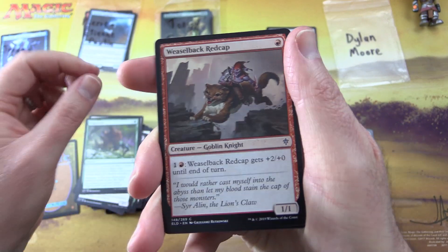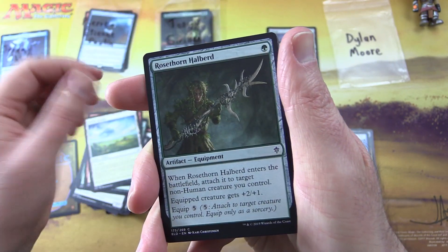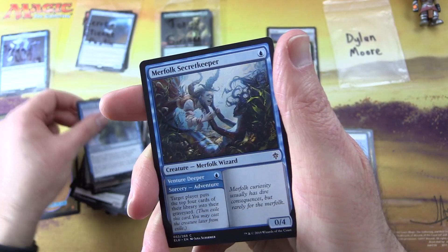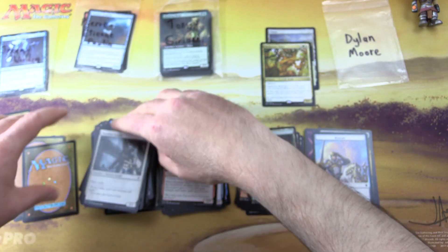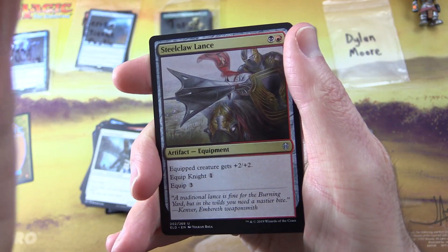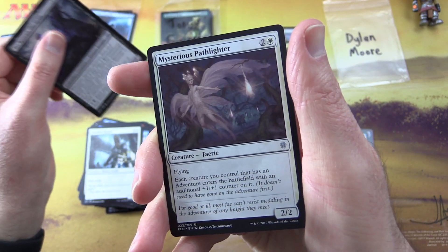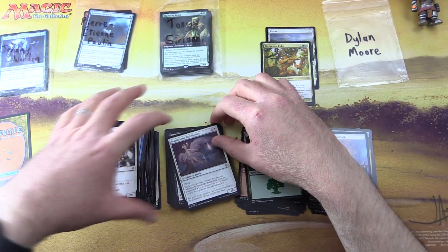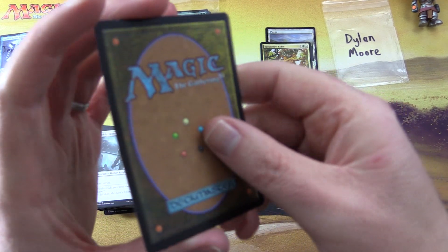Commons: Lost Legion, Ardenvale Tactician, Outmuscle, Weaselback Redcap, creature goblin knight, Idyllic Grange, Rosethorn Halberd, Lonesome Unicorn, Misfit, River Turtle, the Merfolk Secretkeeper, Youthful Knight. Uncommons: Stalwart Lance — that's pretty decent — and Syr Conrad the Grim, Mysterious Pathlighter. If you'd like to become a patron like these fine patrons, there's a link to the Patreon in the description.